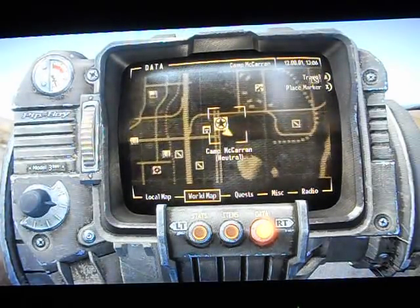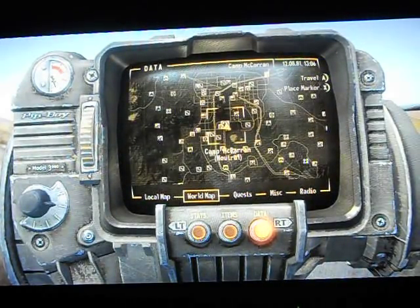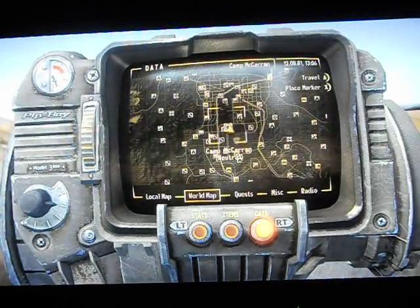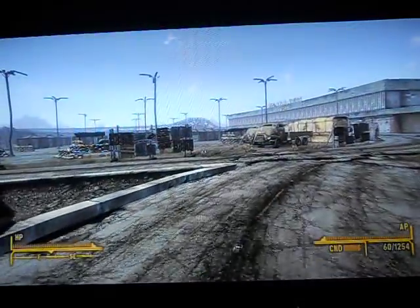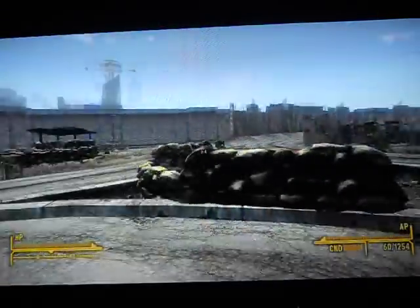I'm at Camp McCarran right now. Camp McCarran is right here from New Vegas — it's down here — and from Goodsprings it's just right up here. It's an NCR base, so if you're hostile with the NCR, you're going to have to fight through a lot of them.